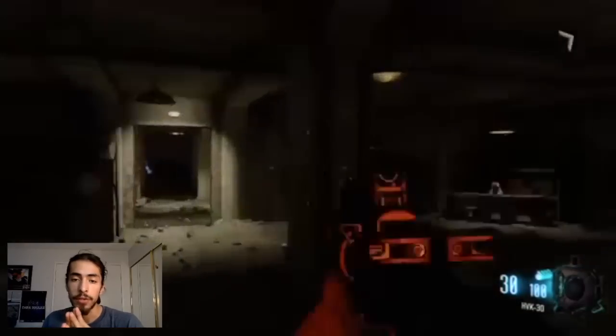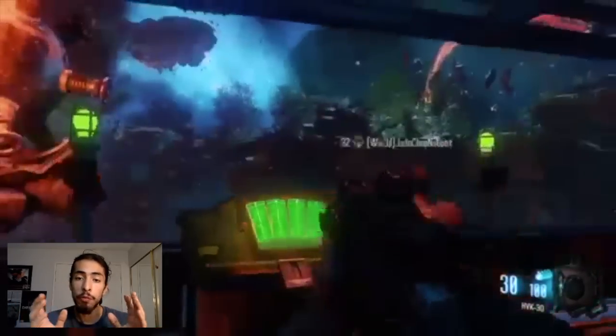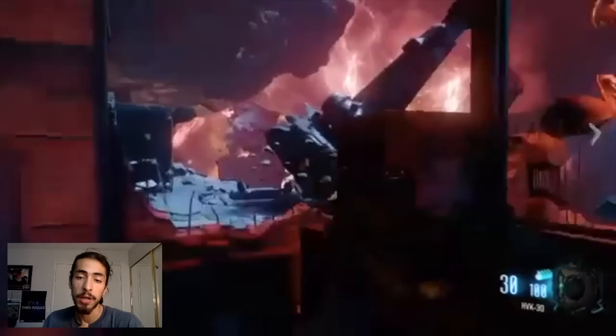That's the last one. After this, pop through the portal — it's gonna take you to Nacht der Untoten where Juggernog's at. Go upstairs and you're gonna see a control panel that will allow you to pack-a-punch. You're gonna have to wait for the monster or the beast to arrive, and when he arrives it's gonna ask you to hold Square if you're on PS4 or X if you're on Xbox. We're at the end of round six right now, so it's a perfect time.